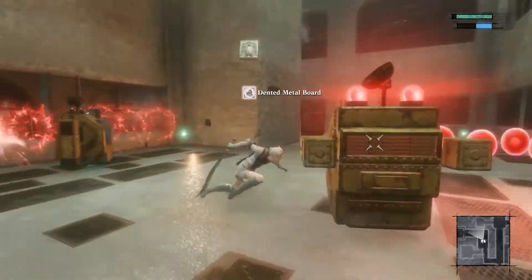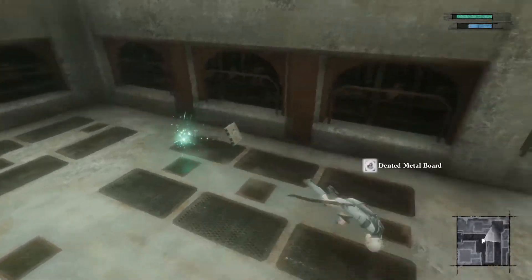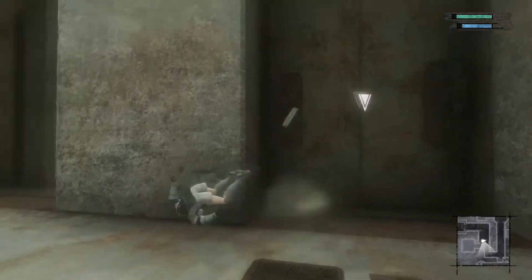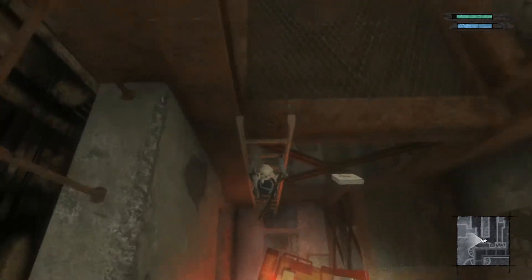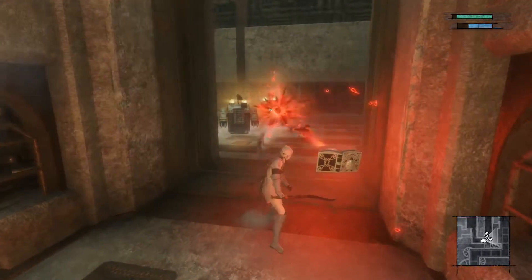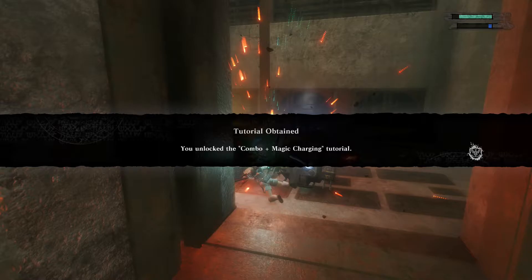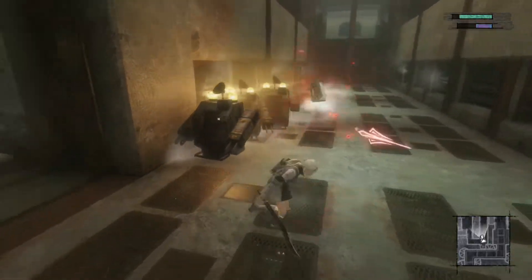Took some damage for no reason there. Bullet hell — nice. Okay, we need to turn power on somewhere first, I would assume. We're on a ladder now. It looks like titanium alloy might be a little more of a rare drop now, but that quest is over. Unlocked combo and magic charging tutorial — I don't even know what that means.